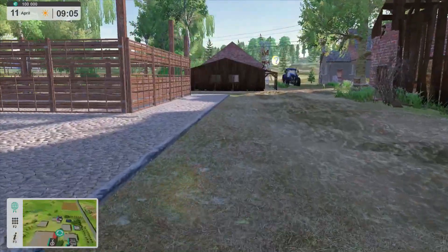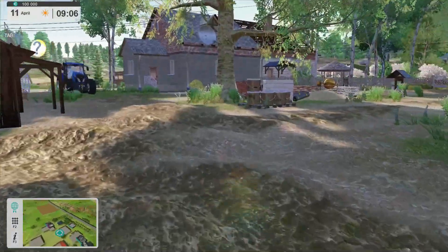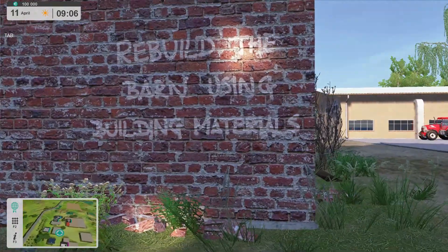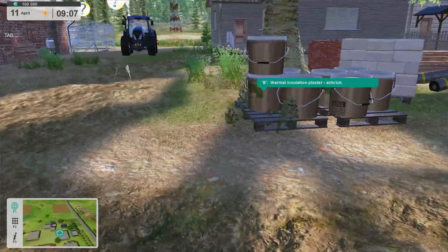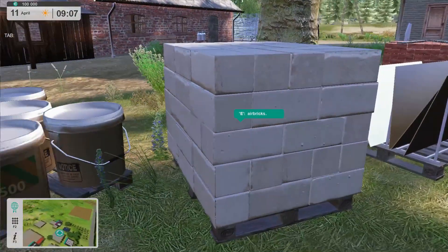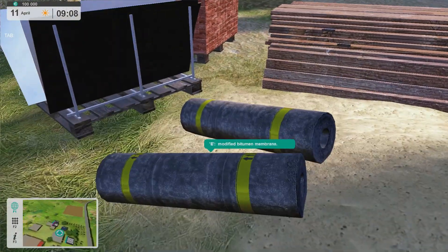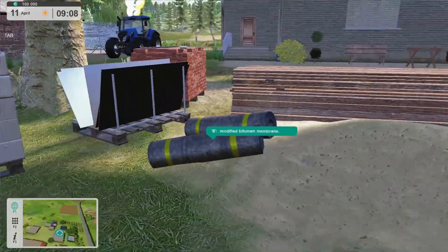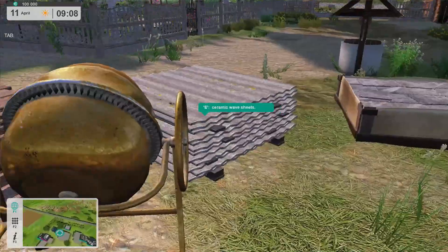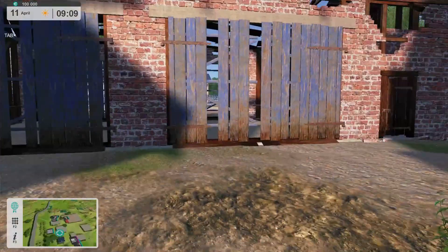This is where we start. You start with $100,000 and what looks like a fair amount of equipment. This barn — build the barn using building materials: thermal insulation, plaster, air bricks, modified bitumen membrane, galvanized steel sheets, ceramic wave sheets and ceramic diamond sheets.